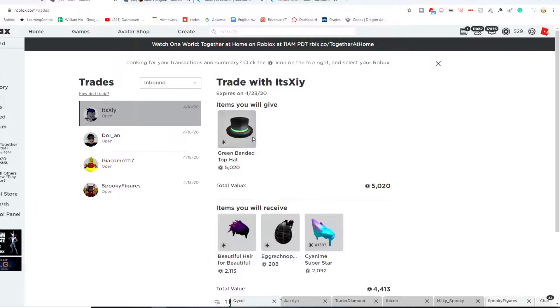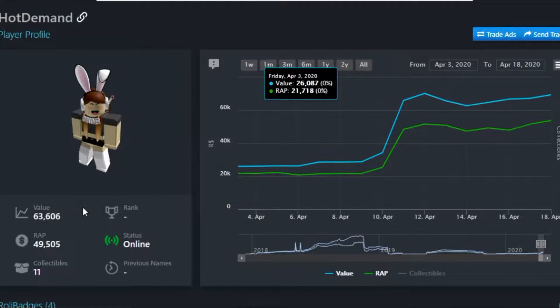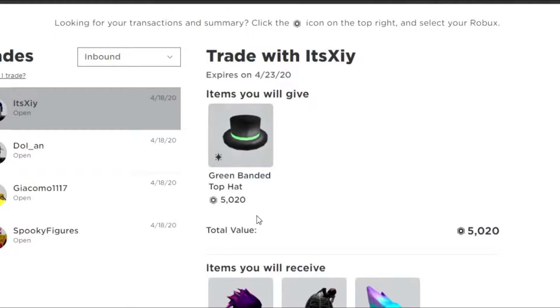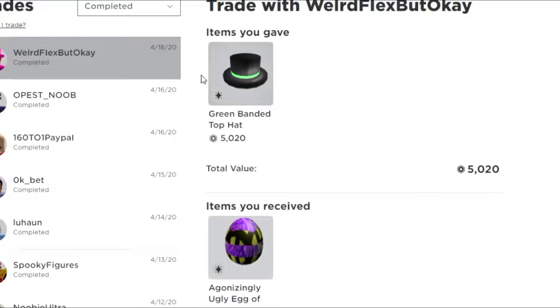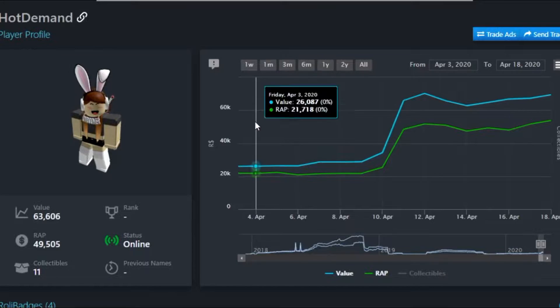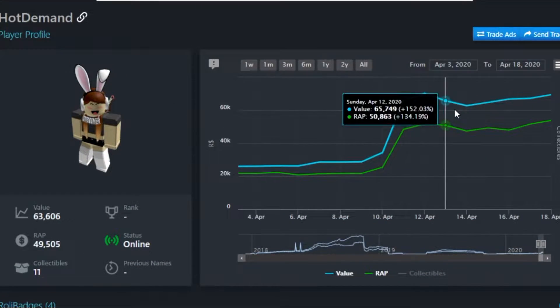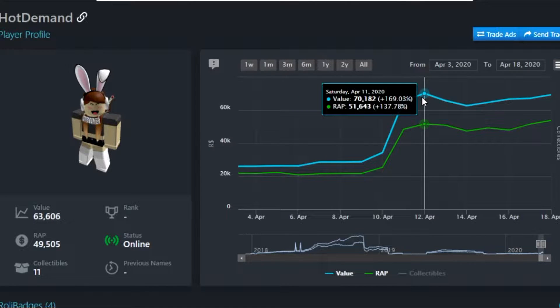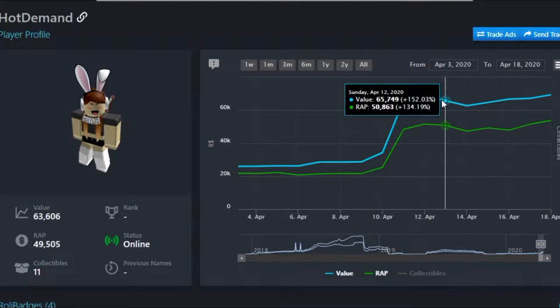Let's go ahead and take a look at some of the trades we've done and see our profits. First of all, checking our Rolimons right now, we are currently at 63,000 value. We were at 69,000 value but I did trade away the Green Man and Top Hat to the winner. You can see here if you go to my completed trades. Congratulations to the winner, and you can see our graph here — last video I was at 70k value.